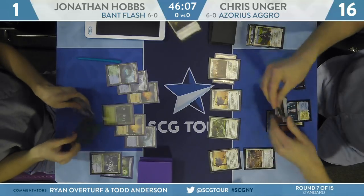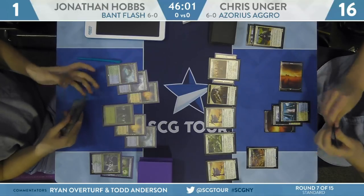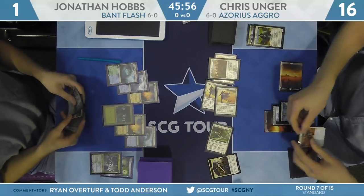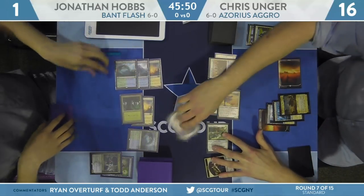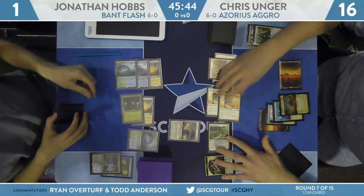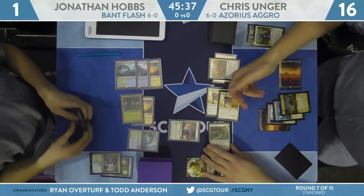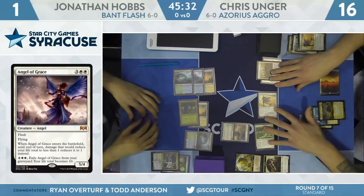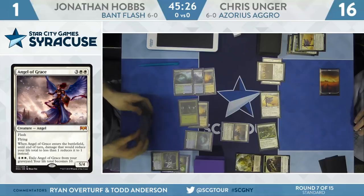Here's Legion's Landing pre-combat for Unger — three creatures were already at the ready, so it should be transforming right away. Looks like Hobbs actually does have that Angel of Grace, so we might have a real game on our hands. Here's an attack with the two Aspirants, Adanto Vanguard transforms Legion's Landing, and here is Angel of Grace jumping in front of something. This should give Unger the City's Blessing as well, so those Aspirants do have flying now. The Angel will eat one of the Aspirants, and the enter-the-battlefield effect keeps Hobbs at one.